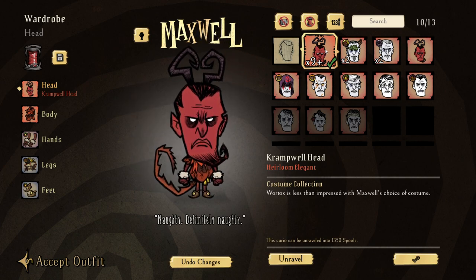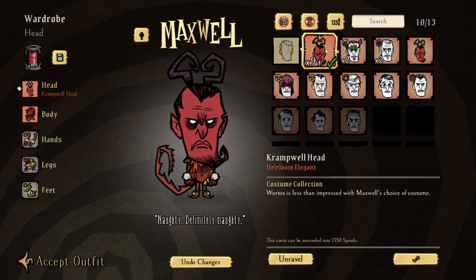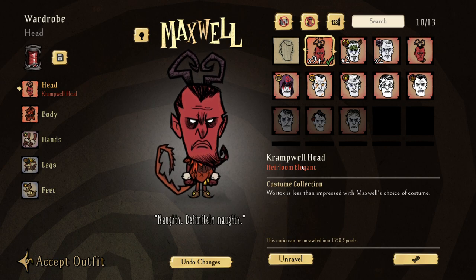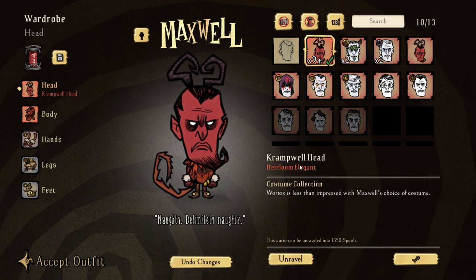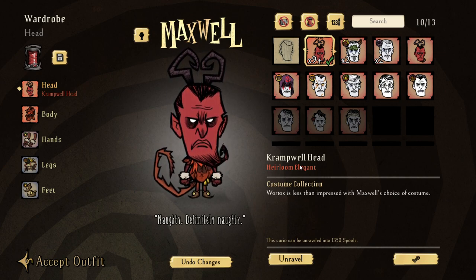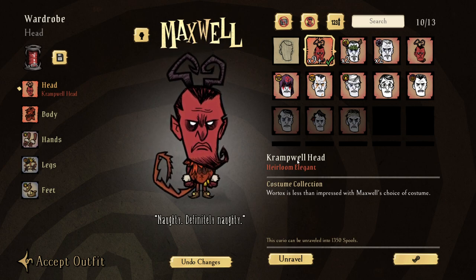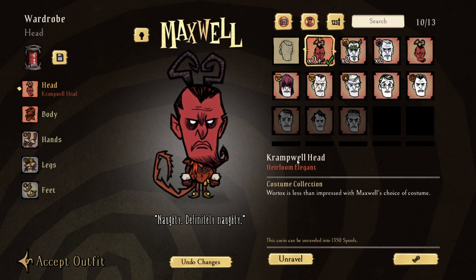If you don't know how to set up your Steam market, it's very simple - go onto your Steam, click the Marketplace, and look for something like the Crampus Well Head. Overall, that is the best and easiest way to get yourself some spools without waiting too long and spending only a little bit of money. You're also supporting other players who are looking to sell their skins - it's a back and forth where you're trading skins on the market.